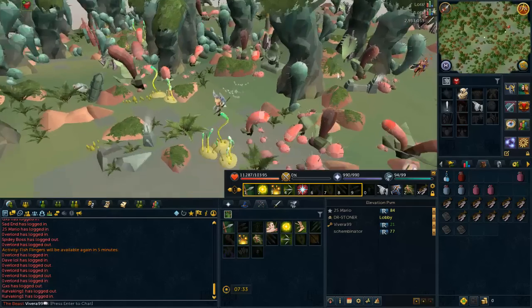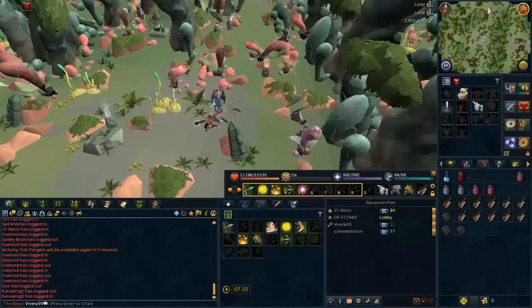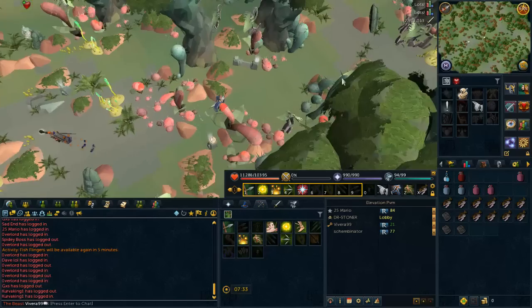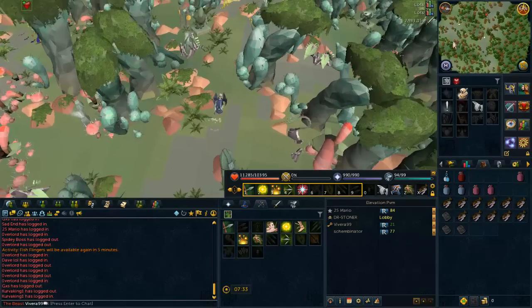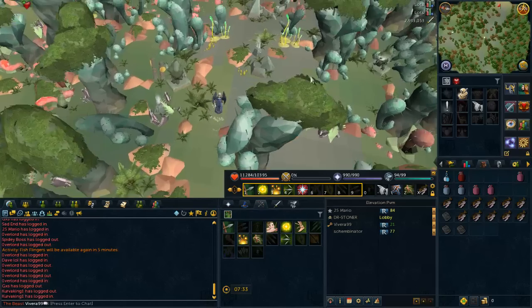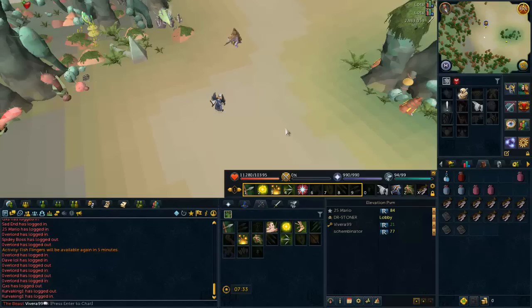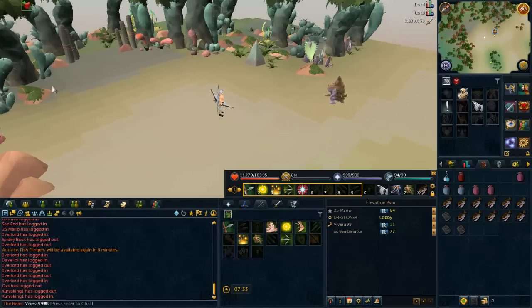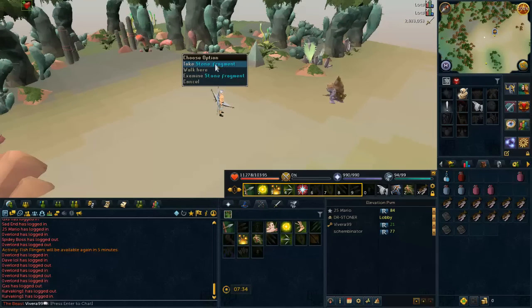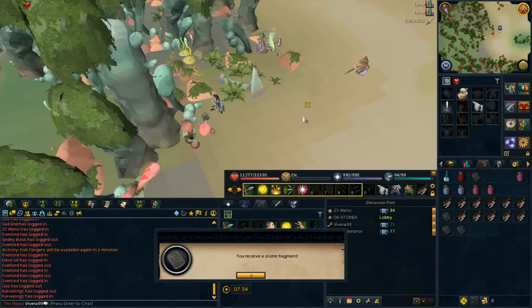Just like I said, the puzzle changes every time so you have to keep walking and discover where the exit is. Once you are done solving this puzzle you will arrive outside the forest and be back at the middle of the city — or you can teleport to the bandit camp and come back. As you can see I am at the entrance and there is the fourth stone fragment — we have collected it.